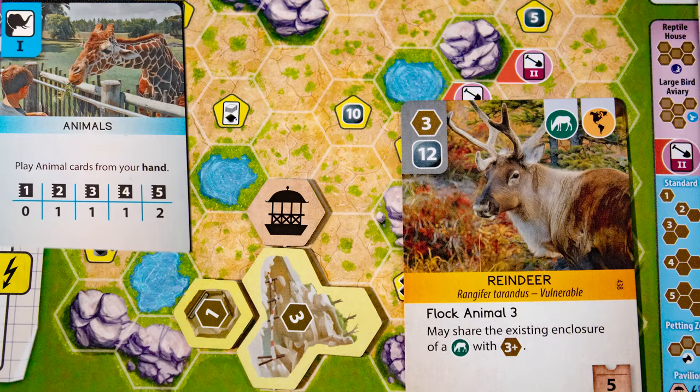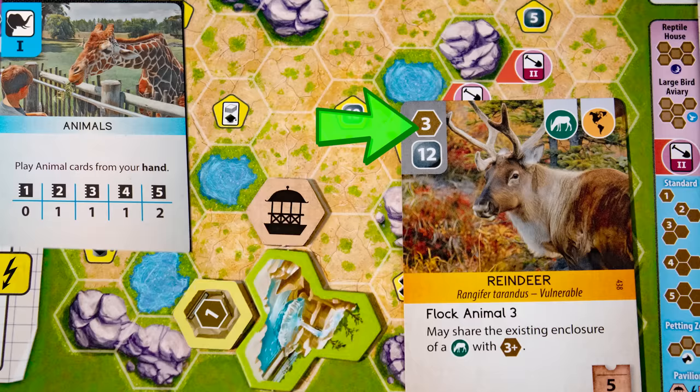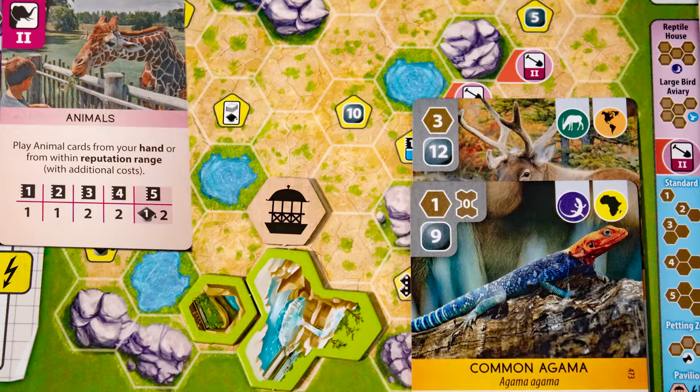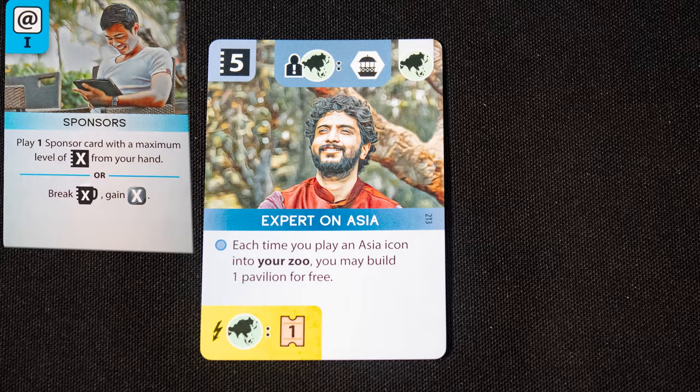The Animal card lets you place an animal. You need a habitat building equal to or larger than the animal's enclosure size. Animals cost the amount shown and increase your appeal by the listed points. They also have different tags and special effects. The upgraded Animal card lets you place multiple animals and some rare animals.